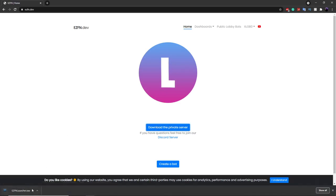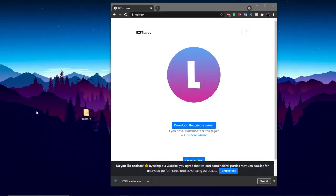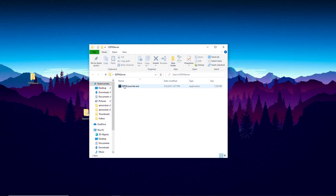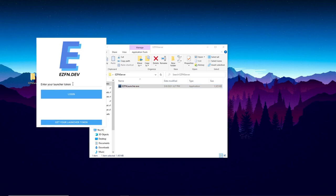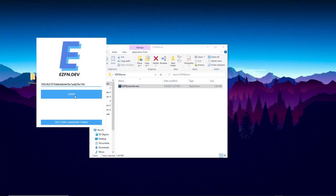Once it downloads, you'll get a file called ezfnlauncher.exe. I recommend creating a folder on your desktop called something like 'ezfn server' and dragging the launcher into it. Then double-click the folder and click on ezfnlauncher.exe to open it. When it opens, you'll see a prompt asking you to enter your launcher token. Click on 'Get Launcher Token' — make sure you're logged into the ezfn website when you do this. Click on your login token, copy it, paste it into the launcher, and click Login.